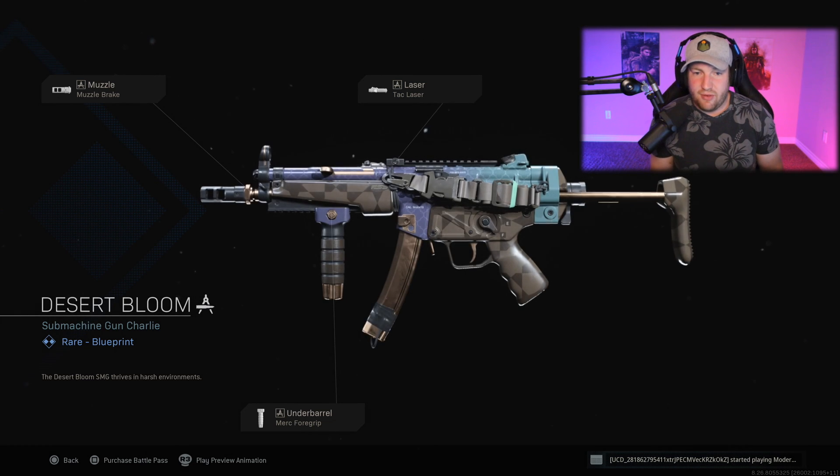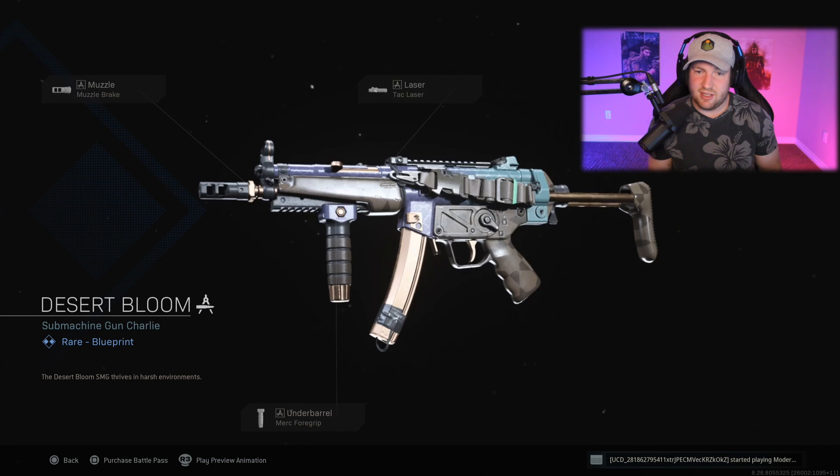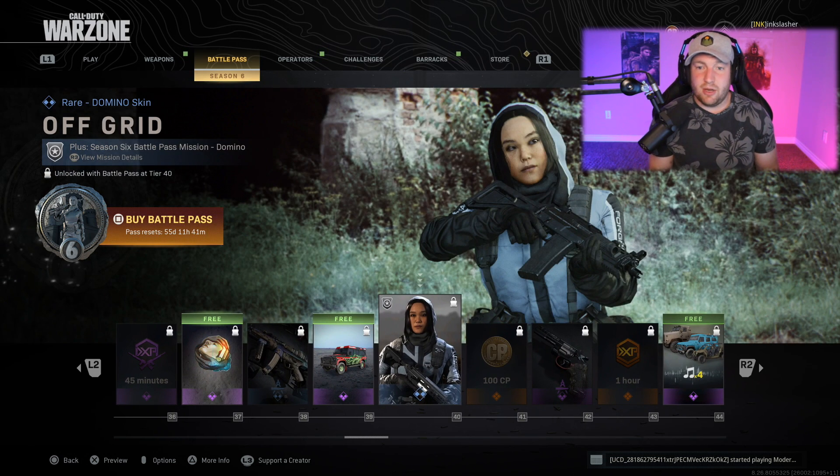Moving on to our next weapon at rank 38, called the Desert Bloom — this one is for the MP5, with a kind of bluish with brown skin. I like this one quite a bit. Then we have a free vehicle skin called From the Deep — you've got the Kraken on the side of the jeep.